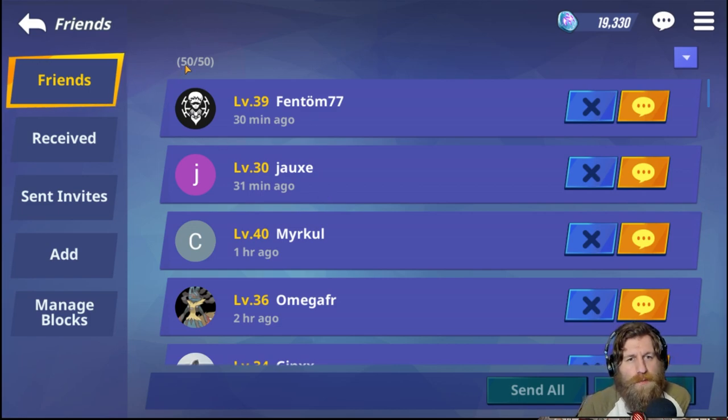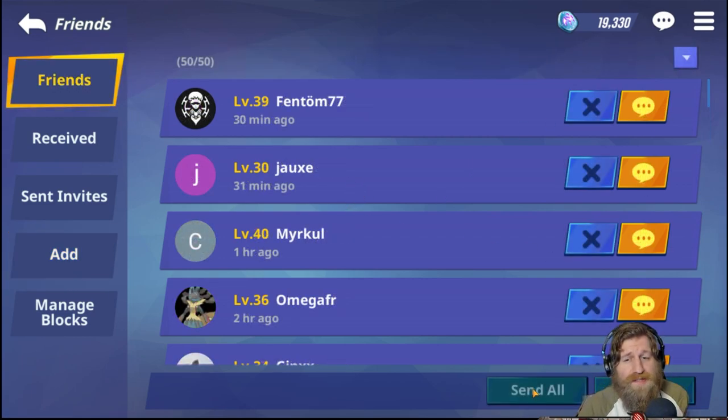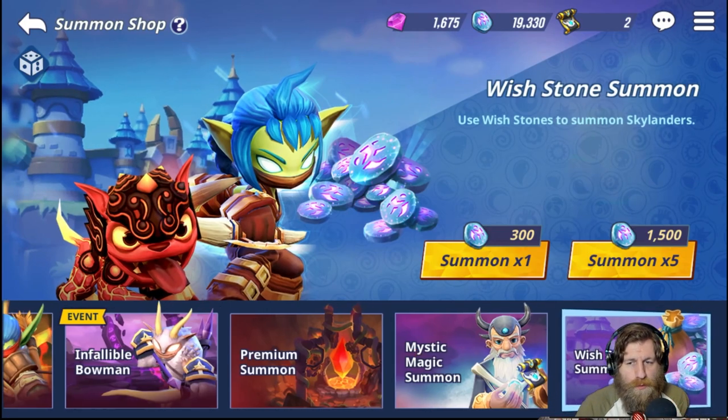My list is full at the minute — 50 out of 50 — but if you're just starting out you can add people randomly generated on here. Just add a load of these, fill up your friends list as soon as possible, and start sending out your wish stones. You'll get a load back as well, and this is a daily thing. Come in here every day, send and receive wish stones, and that's going to accumulate your currency for the wish stone summon.